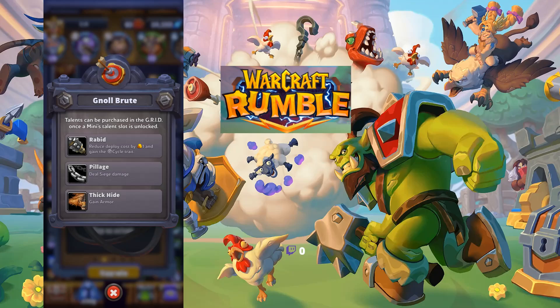For Null Brute — Rabid reduces the cost by one and gains the Cycle trait, Pillage, and Thick Hide. All three are very good. The Cycle trait works well in low-cost cycling decks with his strong AoE. Thick Hide gives him armor so he can tank towers. Pillage is only worth it if you're building a Sneed deck for that extra pillage bonus on towers, but it's a distant third.